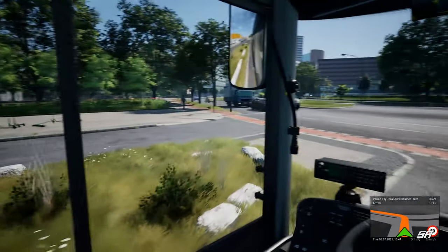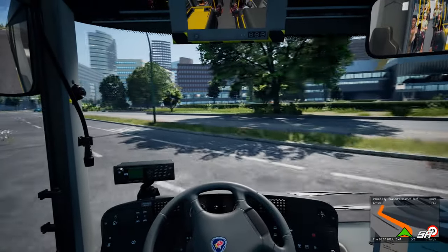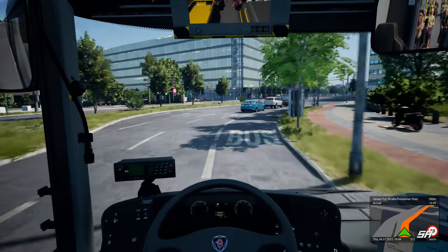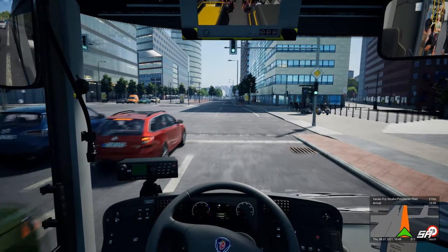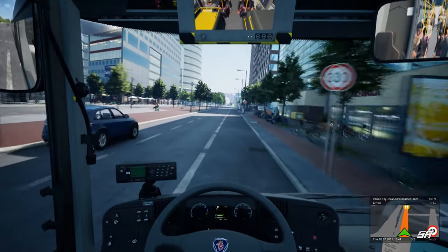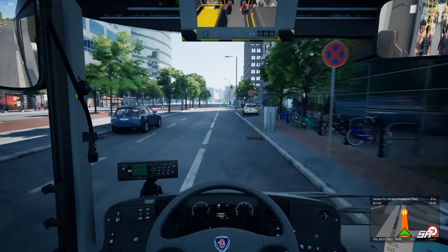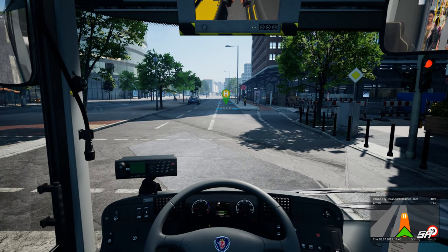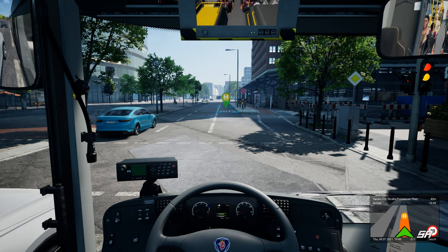These cars are stopping here - oh yeah, it is a set of traffic lights. Nothing coming from the right - that's clear. That light has gone green, let's go straight through - we've got a bus lane on the other side. That car turned in on us - he obviously didn't see the big yellow bus coming up his inside and decided to turn in. I've no idea who had right of way there, probably not either of us. All those cars went through a red light - there's obviously some sort of glitch where it doesn't want to recognise the red light.